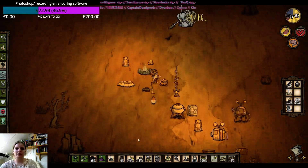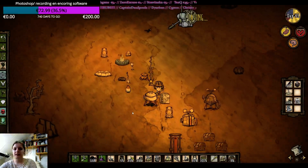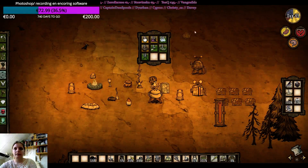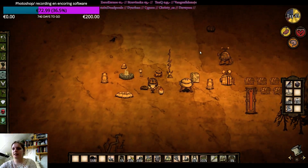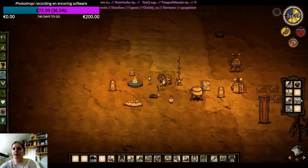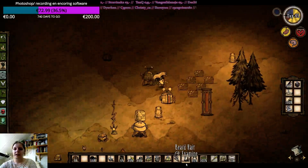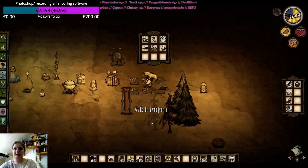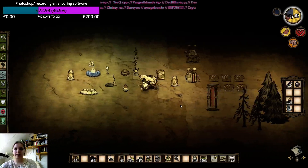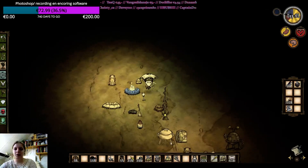Drop it, eat it. Let's drop these in the fridge. Let me wear my umbrella again. Drop off the beard here. Drop off that. Let's go look for those tumbleweed spawn points again.